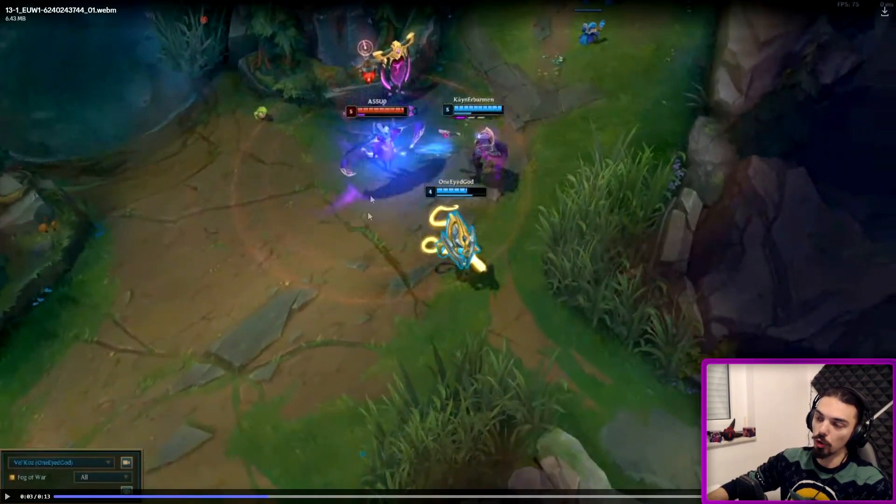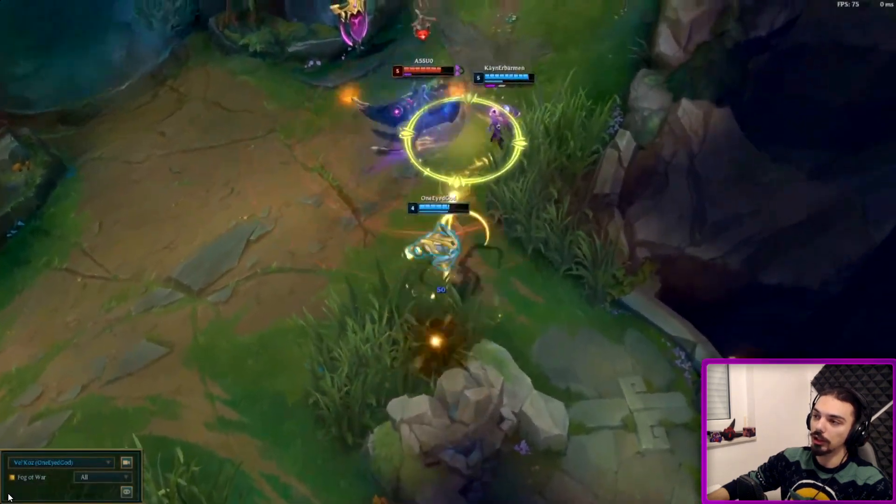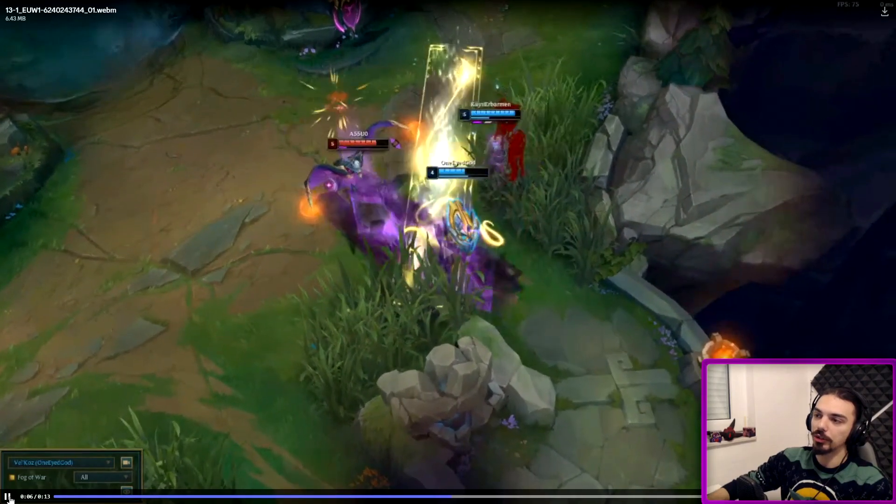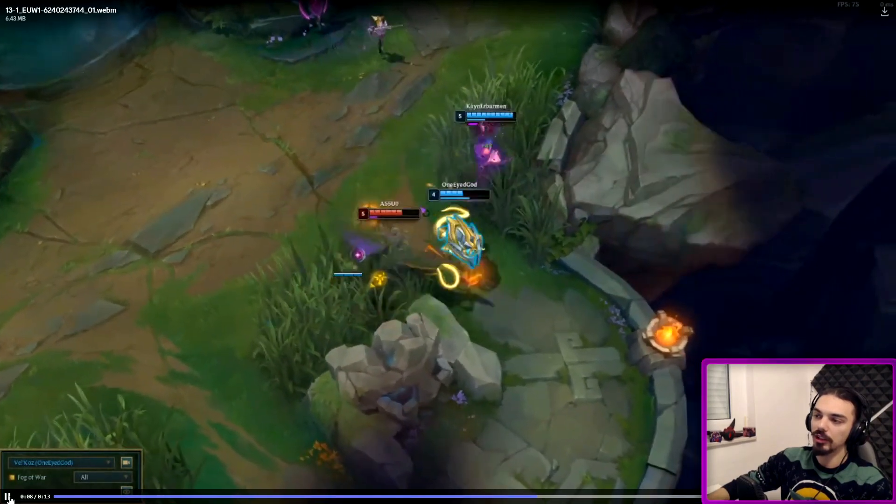Now she uses both forward dashes, so she has one backwards left. If you're farther away she can't use the backwards one to maneuver, but here she can because she recognizes an opportunity. She goes E then W into you, resets her dash, and then she's in kill range.